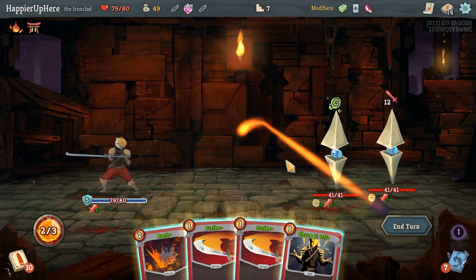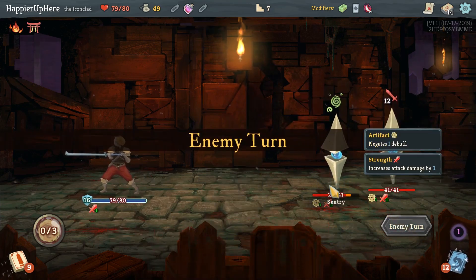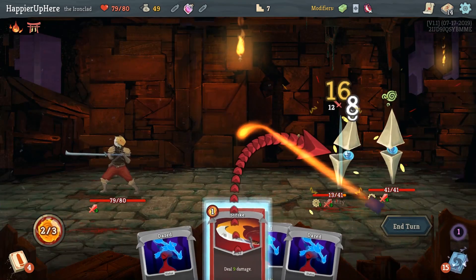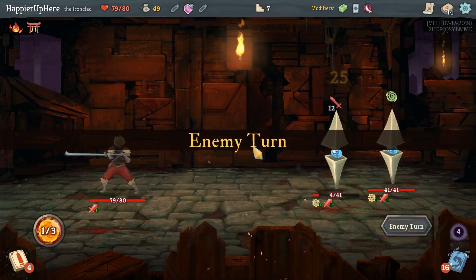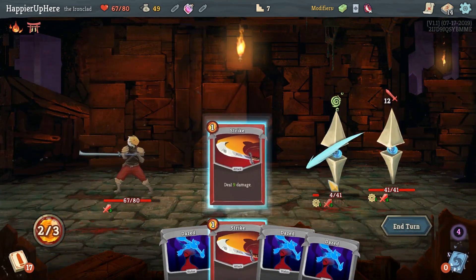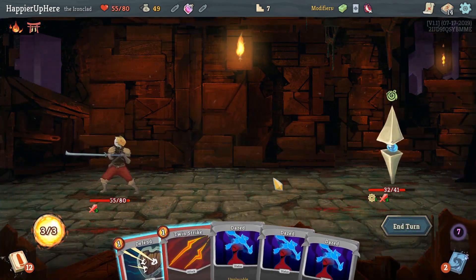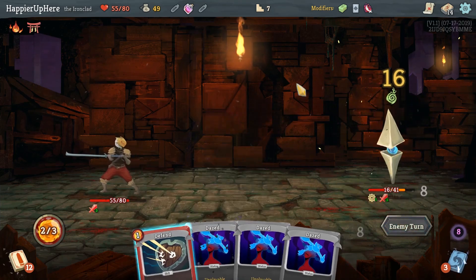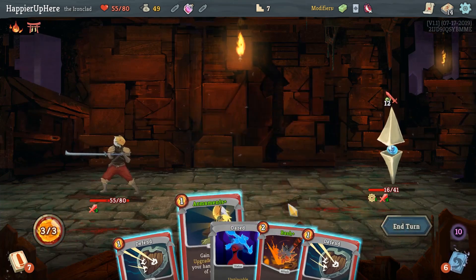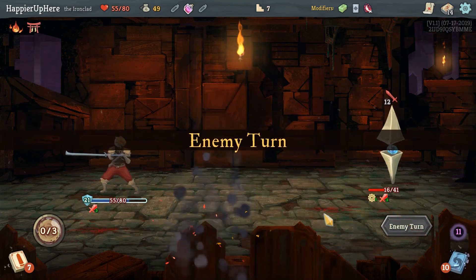We can upgrade everything — Shrug It Off, Strike — at least all our cards upgraded. But we have a lot of those in the deck now and not enough defense unfortunately. It will take 12 damage head on — and then wow, another 12. I should have attacked the backliner two turns ago — I could have killed last turn and avoided taking 12 damage. These are the small things that aren't even mistakes right, just small improvements I could make to do a little better.